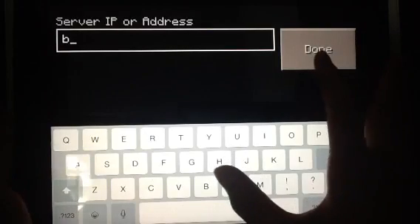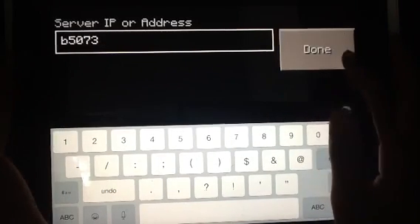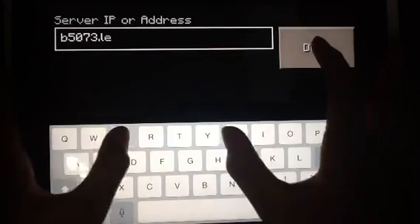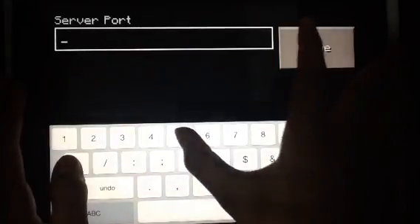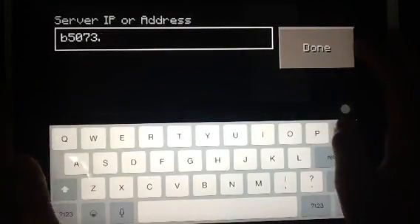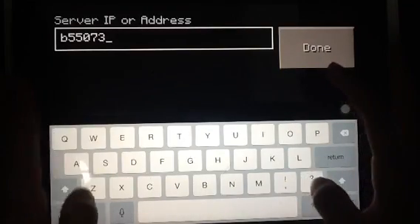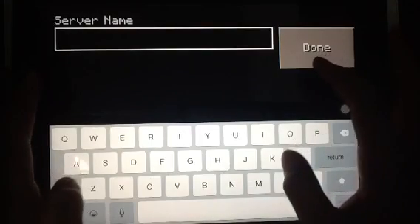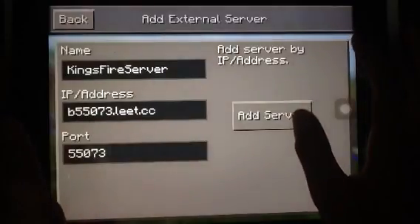My server name — it's supposed to be five five zero seven three, so let me change it first. Five five zero seven three dot cc — there we go. And the name, I'm gonna name it Kings fire. There we go, I'm gonna press add.